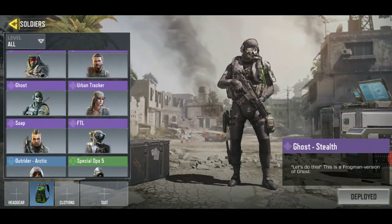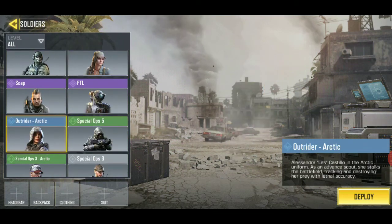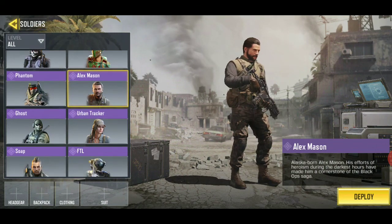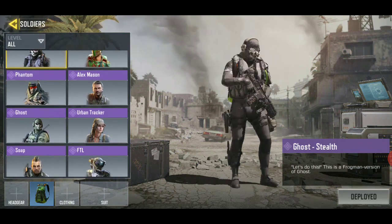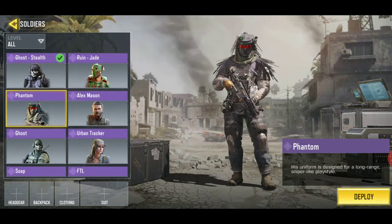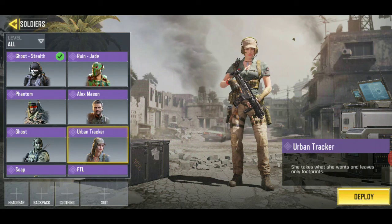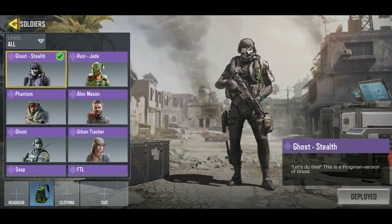My operator skins — I really want to get rid of Urban Tracker. My favorites are Ghost and Alex Mason. The Phantom skins are all from Battle Passes: Battle Pass 1 OG, Battle Pass 2, Battle Pass 3, and Battle Pass 4. Each Battle Pass has 50 tiers and you'll get 2 Legendary skins and 2 Legendary weapons — 4 Legendaries total.